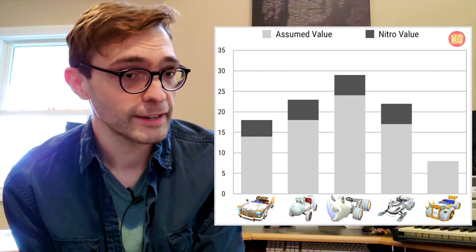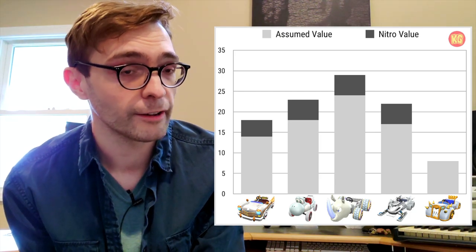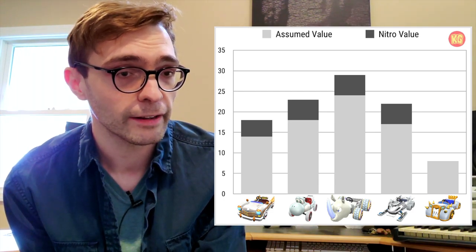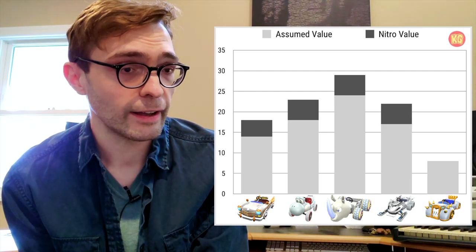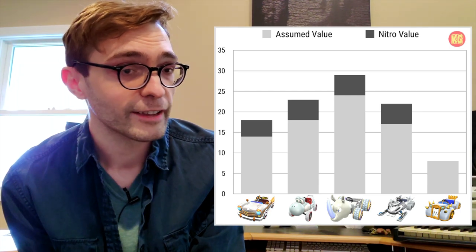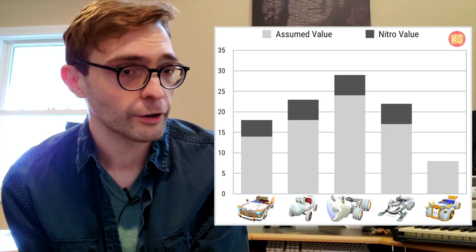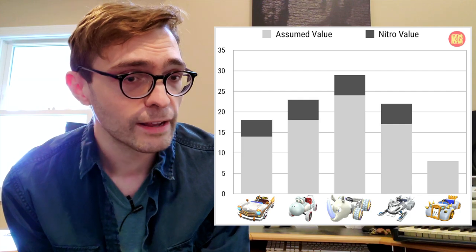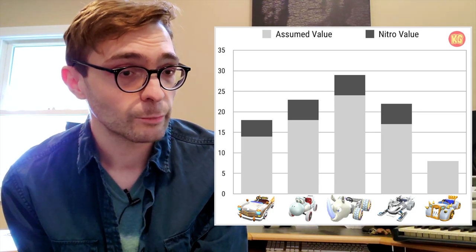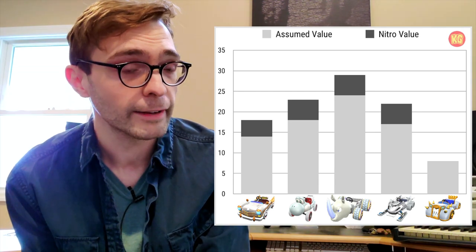The White Snow Skimmer was released in Vancouver 2 just this past December and it has 17 courses of assumed value along with five nitro courses for 22 tracks overall. Being that this was a fairly recent item that debuted alongside Penguin Luigi, there was a feeling it perhaps could have been a stronger cart than it's turned out to be up to this point. It's unclear how long its lifespan will continue, but the fact that it is in this pipe means it could receive a few more buffs to get some value back.